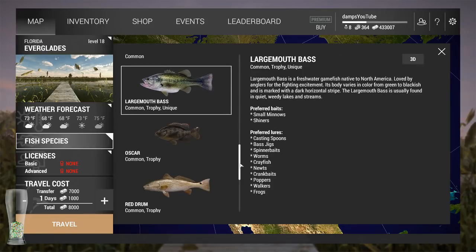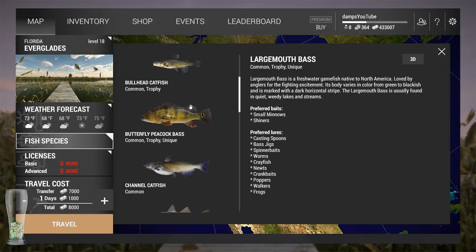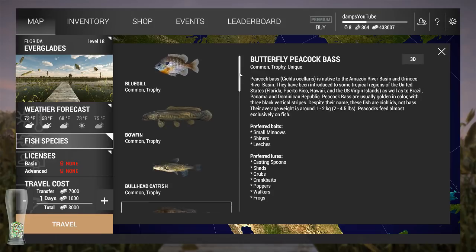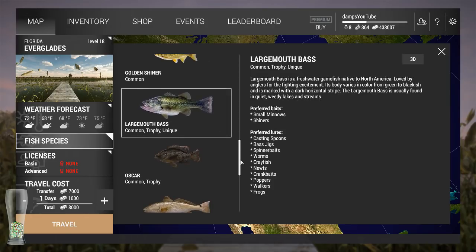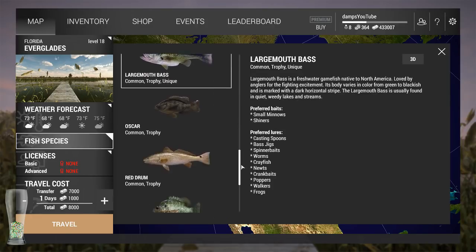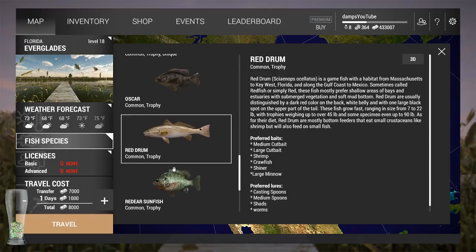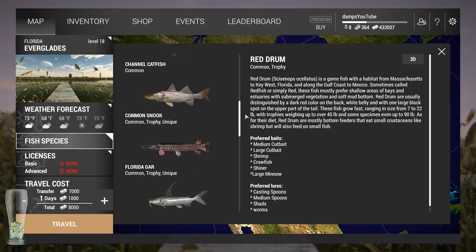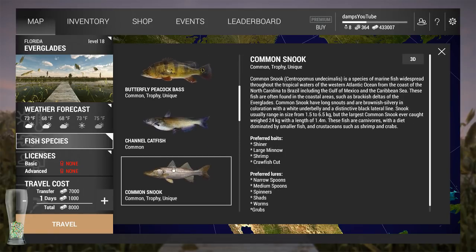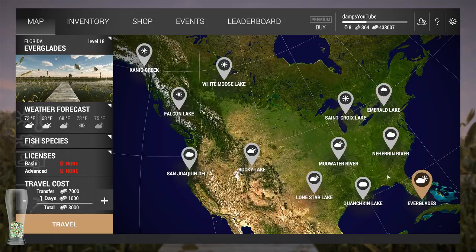Same goes for largemouth - bass jigs are great species to continue leveling. You can catch some of the other species, but they're small and insignificant for XP. Largemouth and butterfly peacocks are the best ones at that level. When you get into heavier tackle, probably in your 20s, red drum are great for leveling and money - they fill your basket quickly. But avoid the snook. A lot of people think snook are really good, but they're heavy, and you don't get XP or money from them.